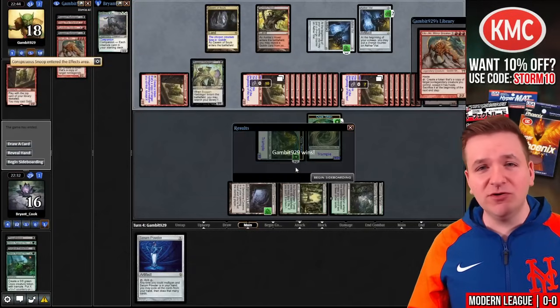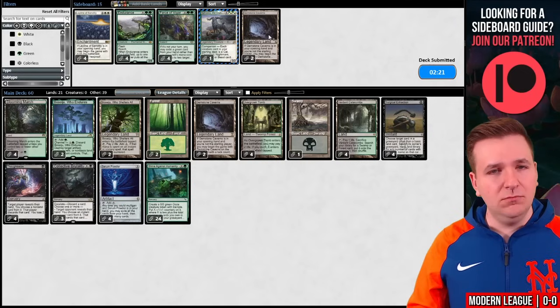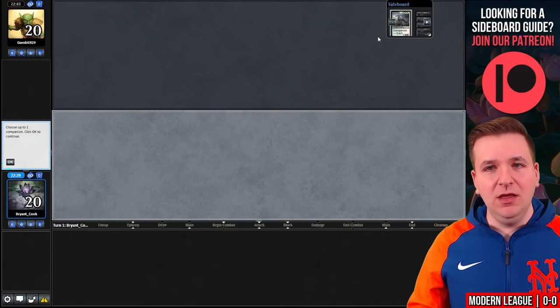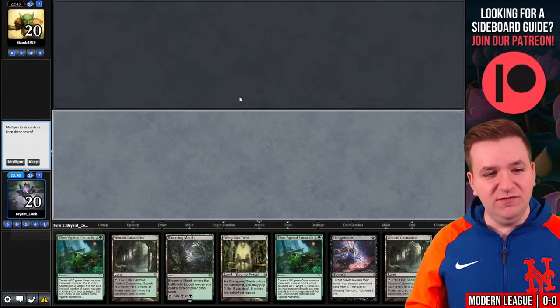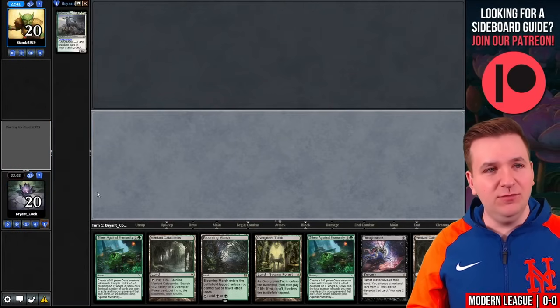We're on the play for game two. I don't think we need more Gemstone Caverns, so we'll just resubmit. Revealing Kaheera. This is just turn one Thoughtseize into turn three Slime, turn four Slime. Mulliganing for Serum Powder seems a little dangerous here, so I think I'm going to keep. It's worse than our hand in the previous game, but workable. Our opponent takes a mulligan to six.